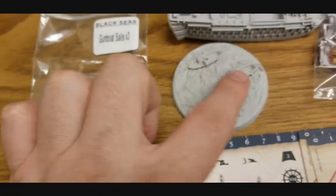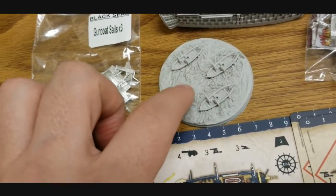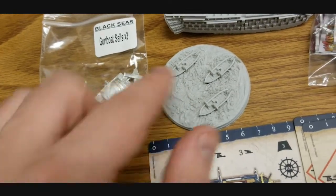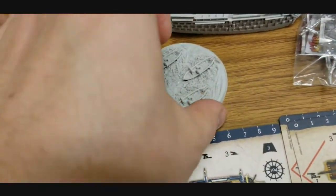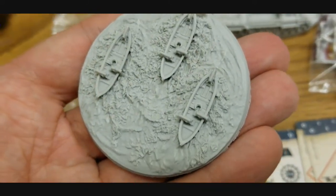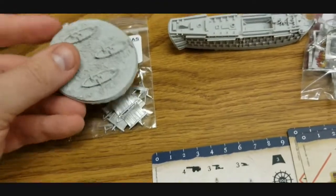The gunboat squadron you get is on a nice resin base, so that's going to look really awesome painted up. We got the sails for it — really, really crisp detail here. That is fantastic; can't wait to get more of these. Actually need some of those for the Americans too.